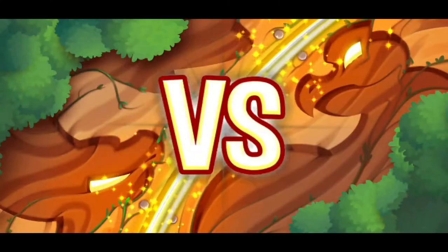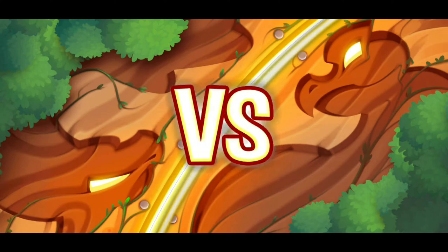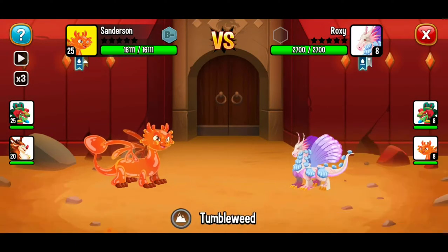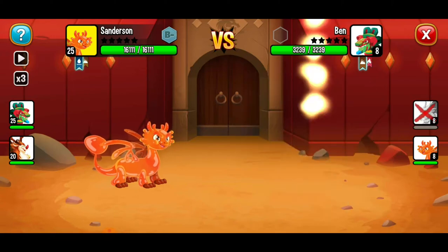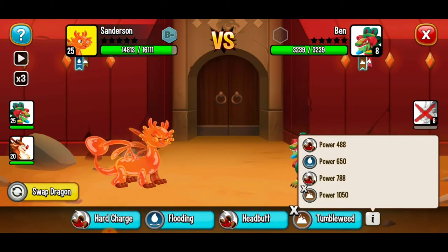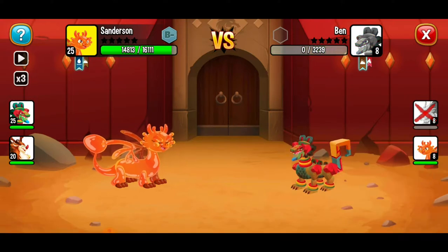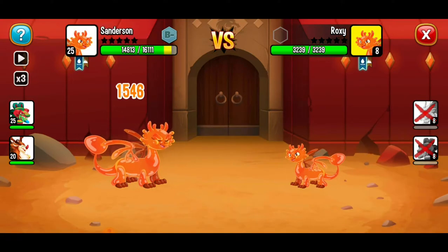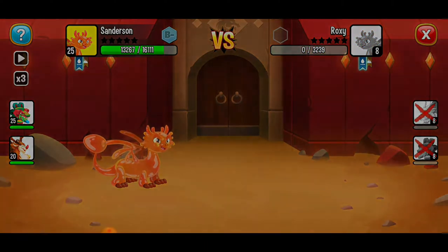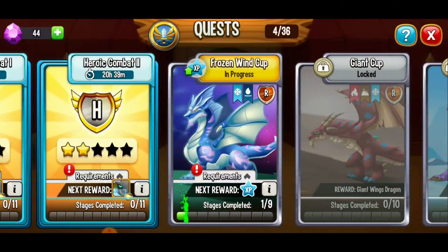I like that lineup of dragons. Hopefully we'll be able to pull off another victory, but it gets more and more difficult as we progress. Tumbleweed isn't going to work — we're going to switch to headbutt. Perfect. Two down, one to go. And I think we're going to be able to easily pull off a victory here.